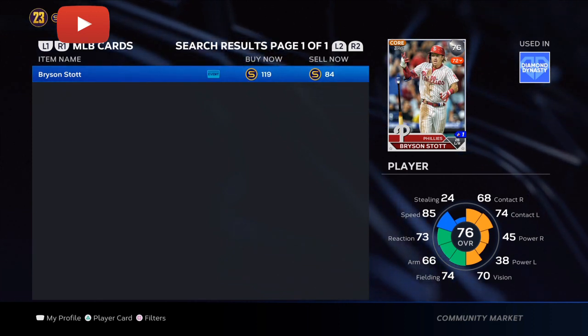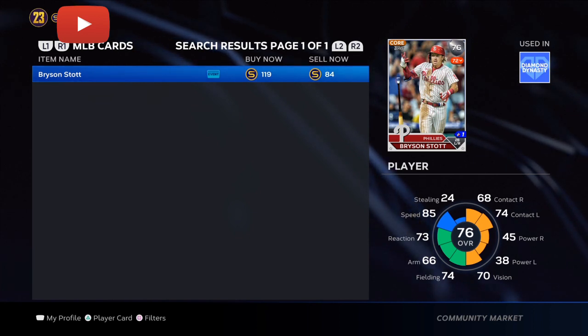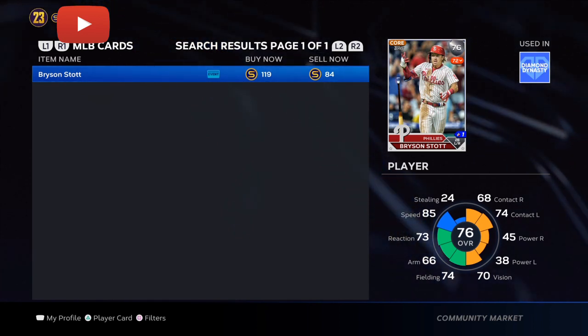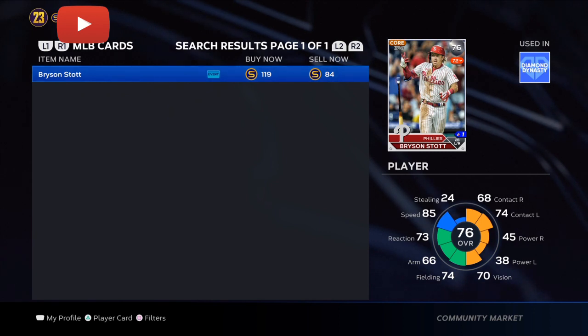If we come in here and we look at Bryson Stott — over the last seven games, he's been a beast, batting a .360. Last 15 games, a .267. Over the last 30 games, a .233. So you can see that big jump from the last 30 games at .233 all the way up to .360 over the last seven games.